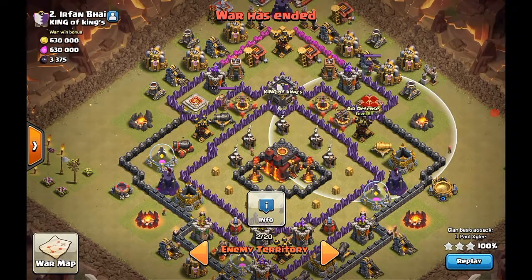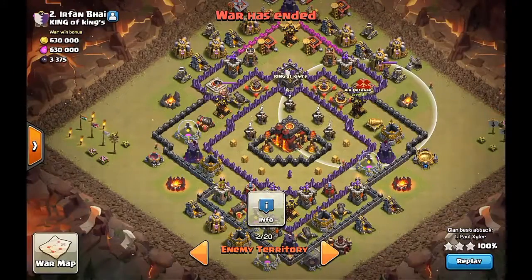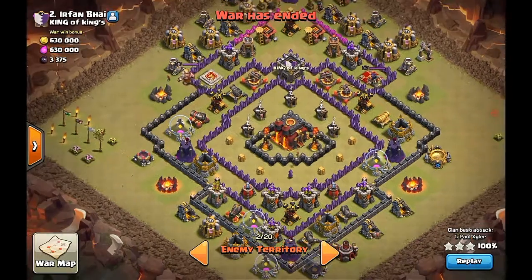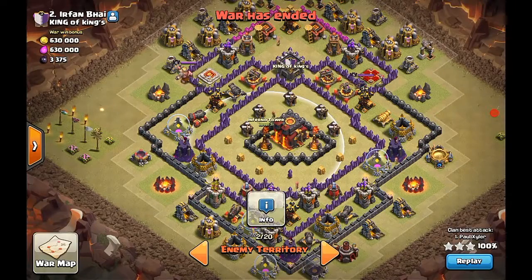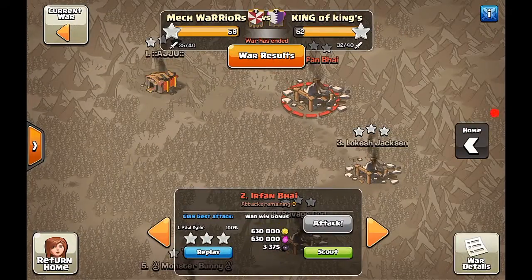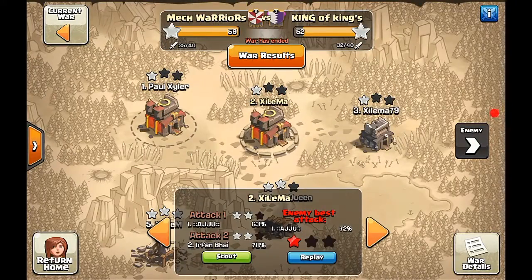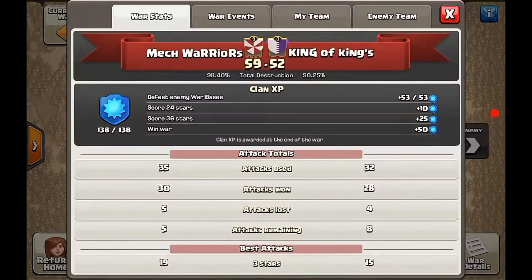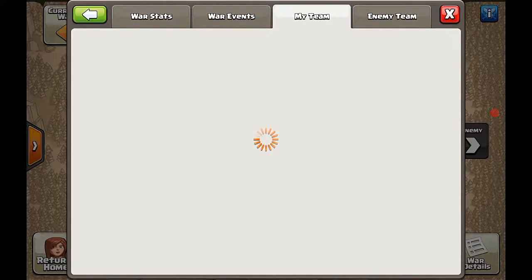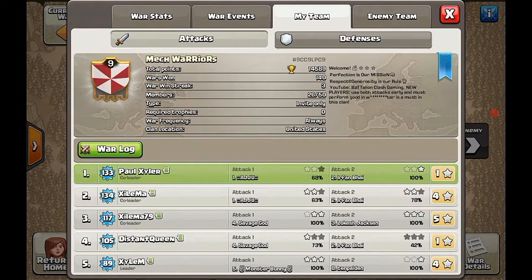This attack actually had a fail before — it was attacked by a town hall 10, but it has a town hall 9 kind of spell and offense dragon. So I have a level five, so my dragon actually lasted longer. I also use a heal spell instead of a rage. We can watch that first and see what happened, and then we're going to go over what happened on the second attack.